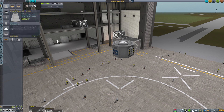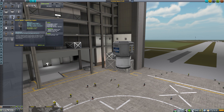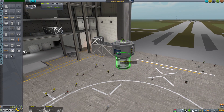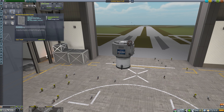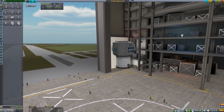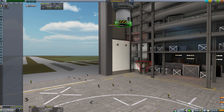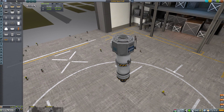I'll head into the vehicle assembly building. One of the requirements for this mission is to transfer a Kerbal — or a Galleon in this case — from one vessel to another. You do have to have a totally separate vessel, so what we're going to do is just send a little dummy vessel up. We're building something very simple: a simple lander can, something very light. I'll put on one of the new solar panels I've just unlocked.